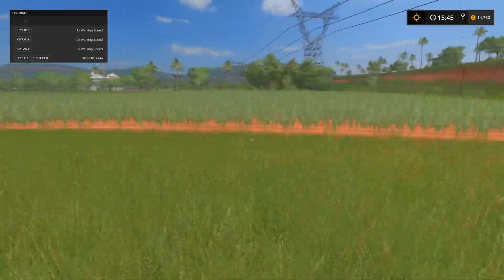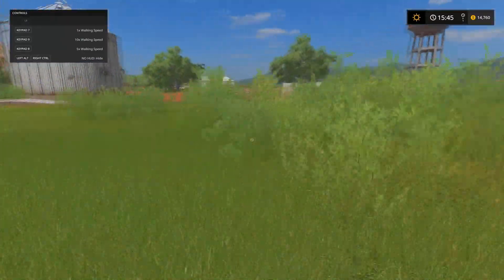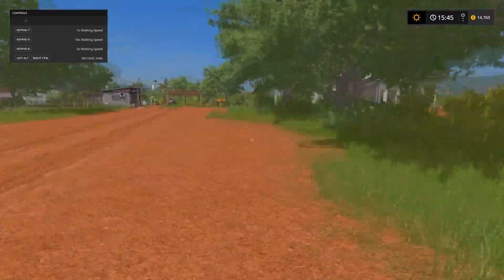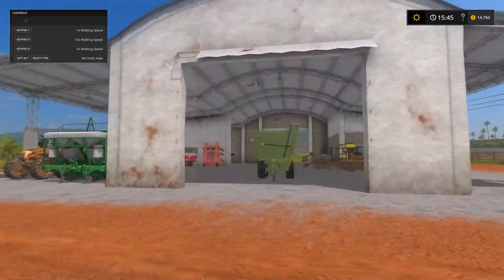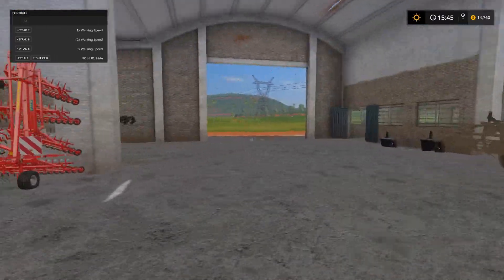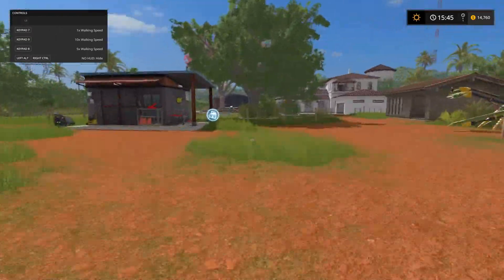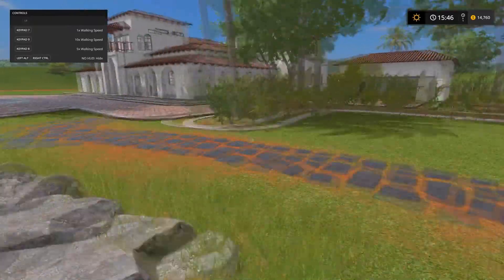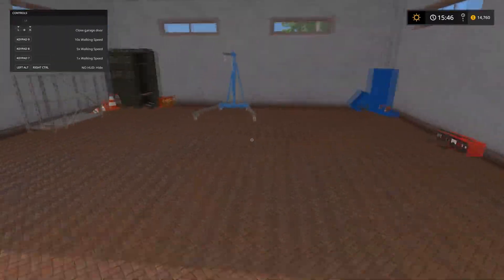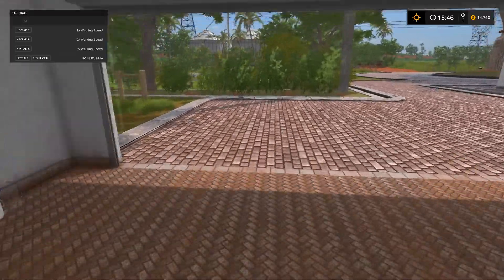There are no barns — that's kind of crazy. This is it: this little two-stall lean-to and this barn here. Nowhere else to store equipment, so it looks like I'll be using some placeables for that. I guess we technically have this garage too, but this is where my convertible's going to go.